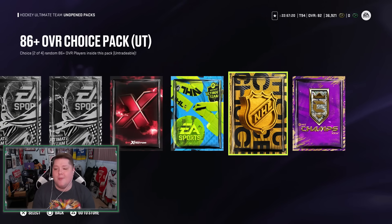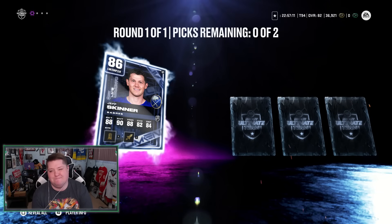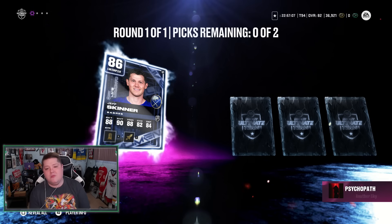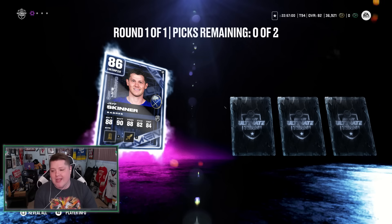86 overall choice pack number two. The first one had a 92 - I'm looking for something a little bit better here, EA. Card number one - what are we going to get? Jeff Skinner at 86. Not great, but we still have three cards to go. Just want one big one - doesn't have to be 94s, just give me something I can trade in or add to my team.